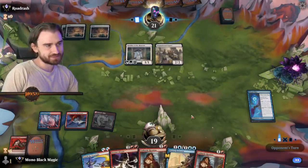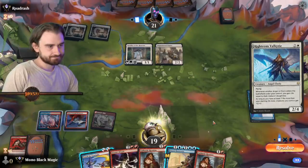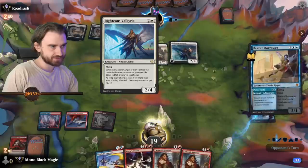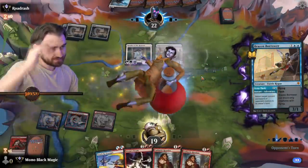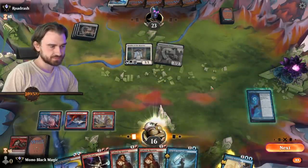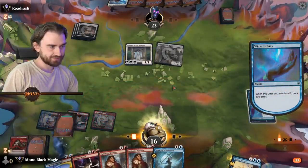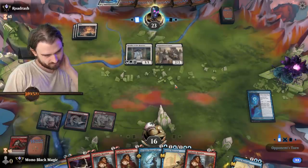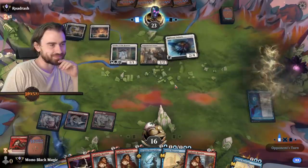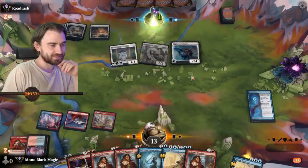Except now we can't play Brazen Borrower because we don't have two blue. Righteous Valkyrie — sure. I think him gaining one life here and one life there is fine. I think we just return this guy for the time being. He's gonna play it again next turn, and hopefully we can have Storm's Wrath then. We're going to red though. We can level up this — so let's do that. Level up, find land. No land — it's fine. We need a lot of cards in hand anyway.